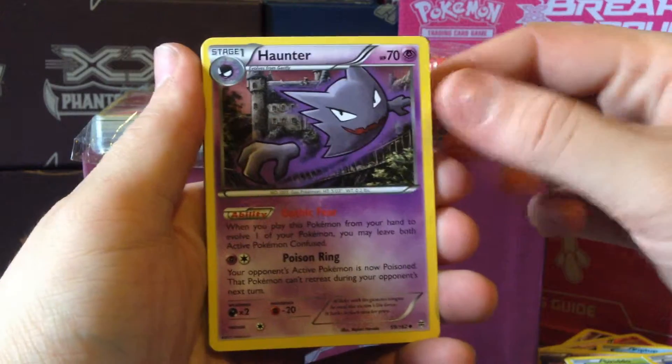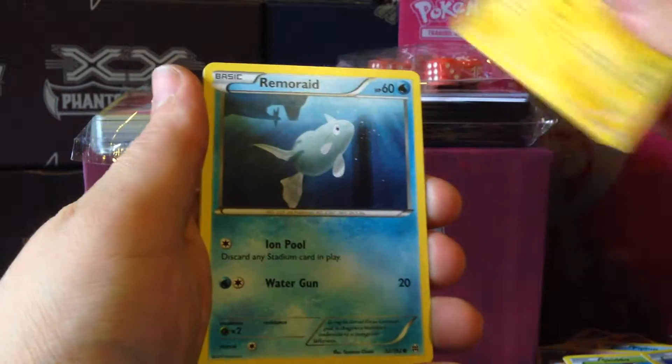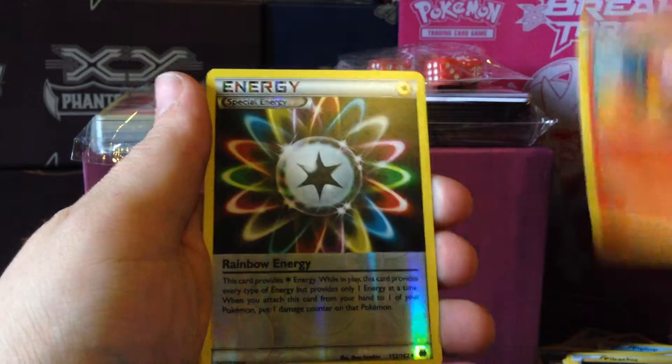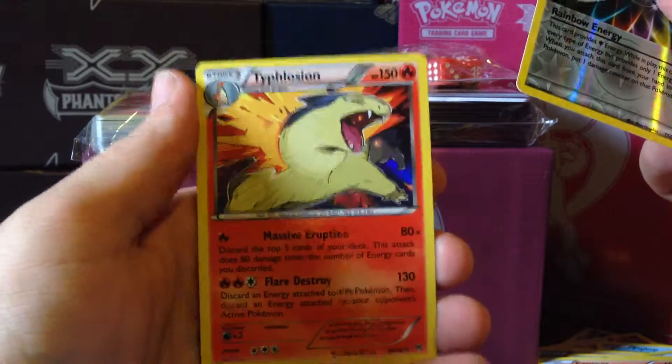Pack five — three from the back. We have: Haunter, Cacturne, Wobbuffet, Hoothoot, Pikachu, Remoraid, Axew, Pansear, a Rainbow Energy Reverse, and a Typhlosion Holo. Nice.